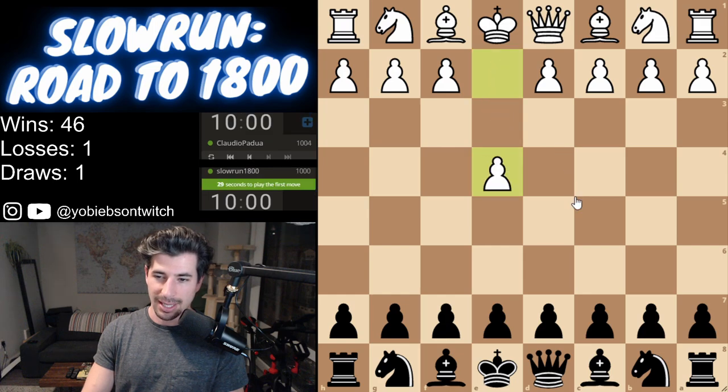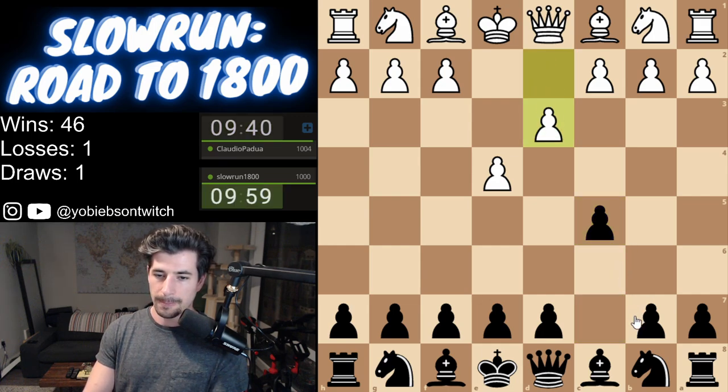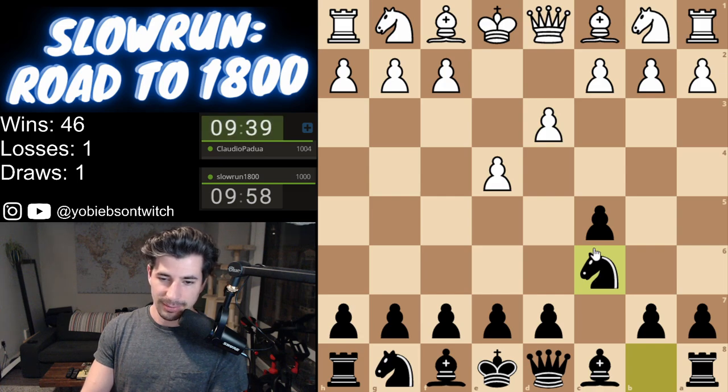We're playing Claudio Padua and we're going to play the Sicilian. I'm really liking the Sicilian right now. I'm a little off the Karo Khan game, so we're going to stick with the Sicilian for this game at least. We'll see how we're feeling later. Claudio is a 1004 and I am 1000 on the dot. We're going to play Accelerated Dragon, which I just put a video out on.